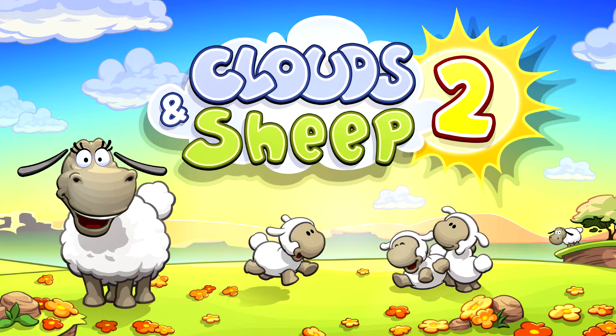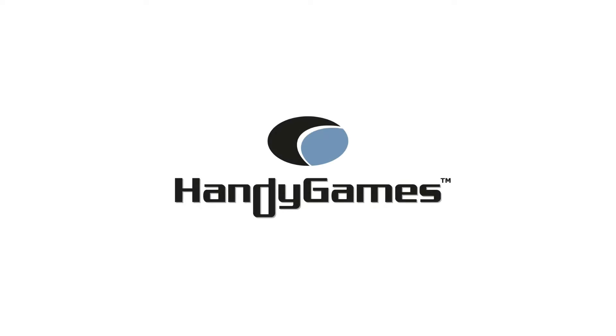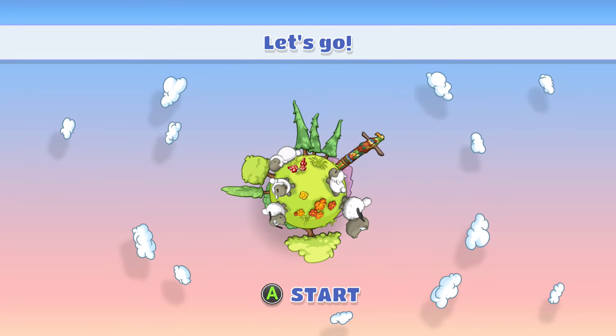Hey, it's Ingress from Death and Levels here with a video preview of Clouds and Sheep 2. This game is developed and published by Handy Games. It's released on November 18, 2016 for the price of $9.99 on Xbox One gaming console.